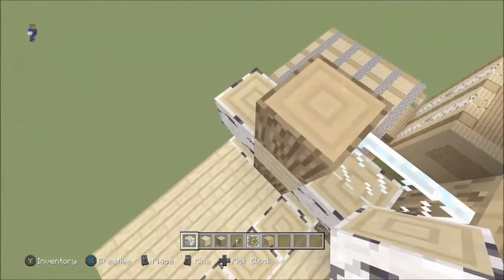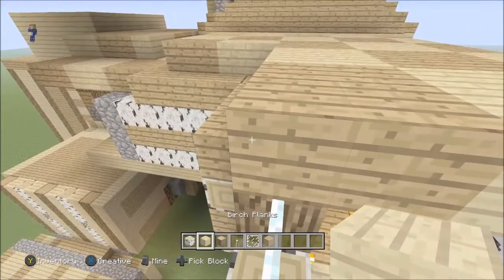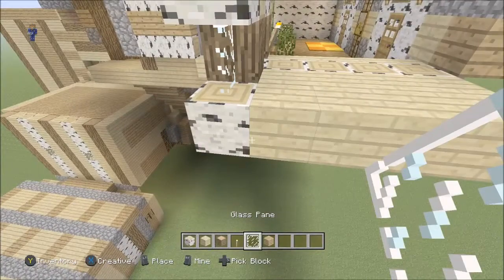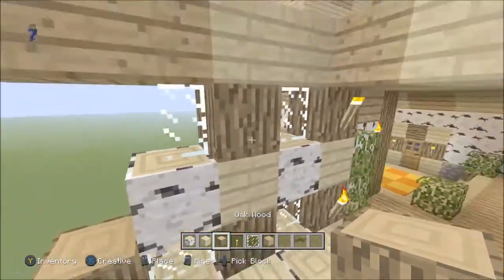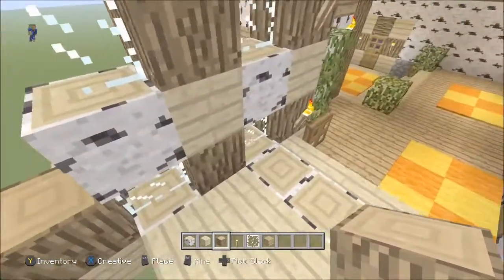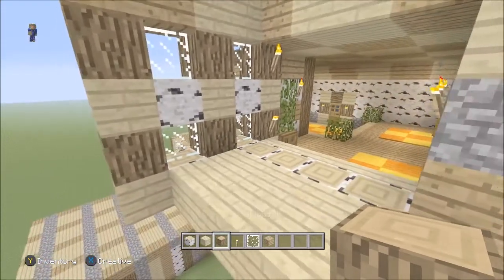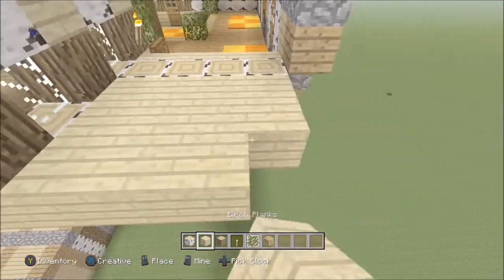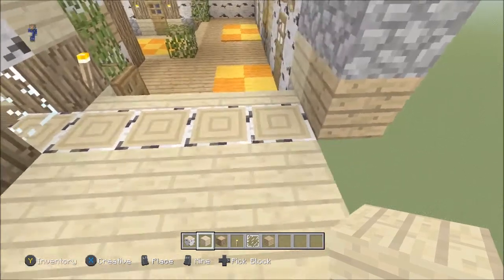Do glass pane, then wood, and I find it really annoying placing any block on glass panes because it's hard to do. Then place glass again. Just place two birch planks here, then two oak planks there, and then do the same — place a birch plank there, then oak wood, birch plank, oak wood. There we go, that's cool. Then place another layer of birch planks.